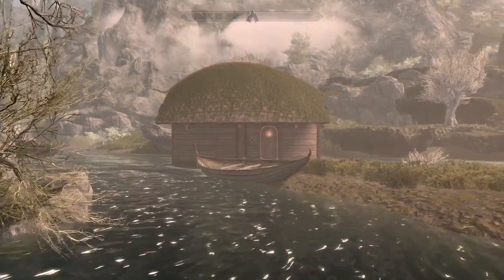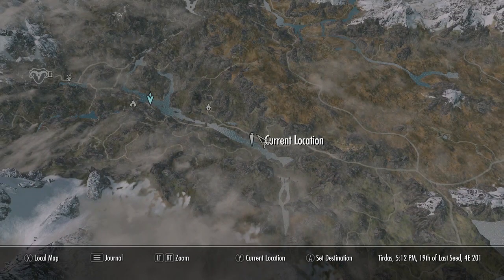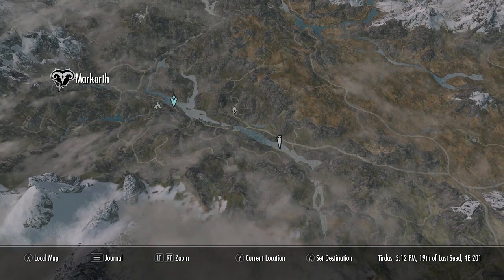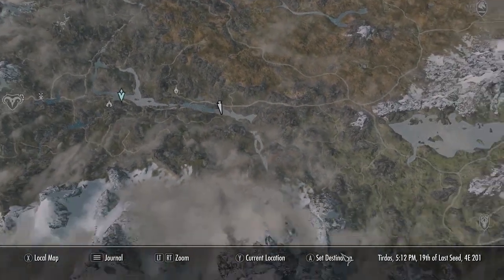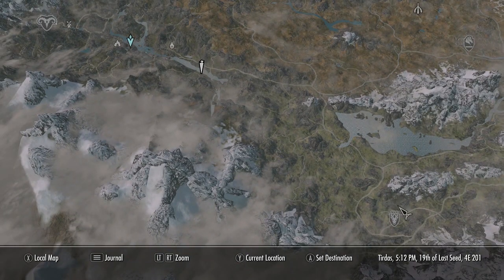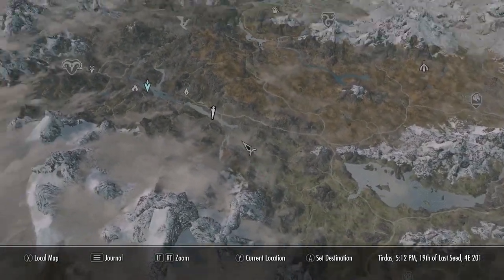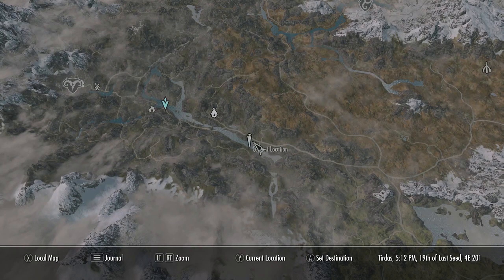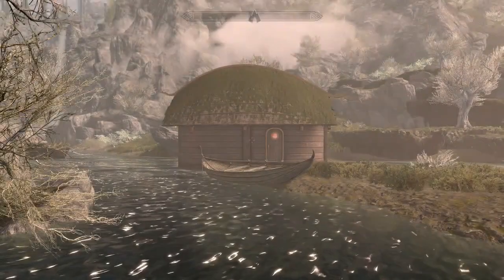Where exactly are we on the map? The home is located right down the river from Markarth, with Markarth probably being your closest hold, and your second closest being Falkreath, although it's kind of right in the middle of both of them. You want to find Old Harald and then come right down there.